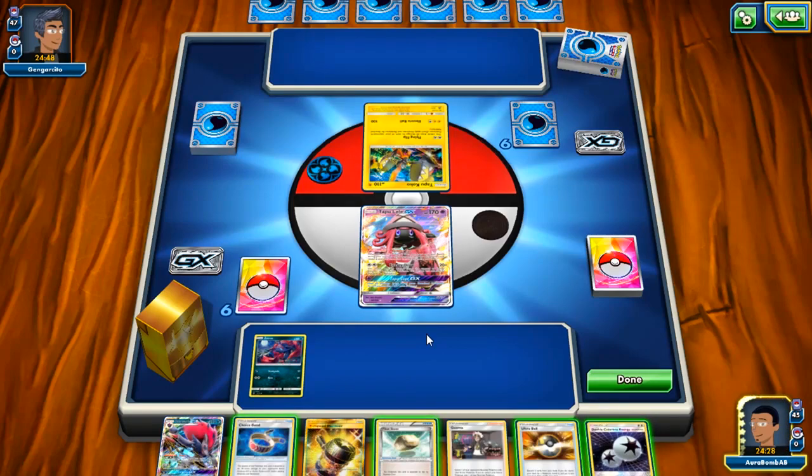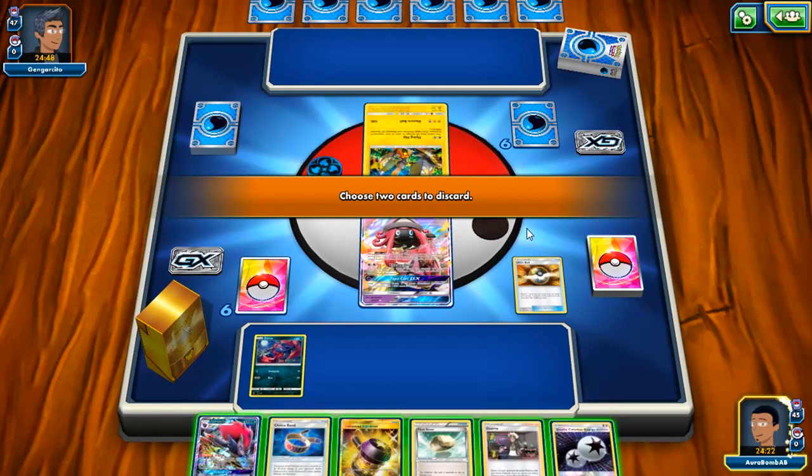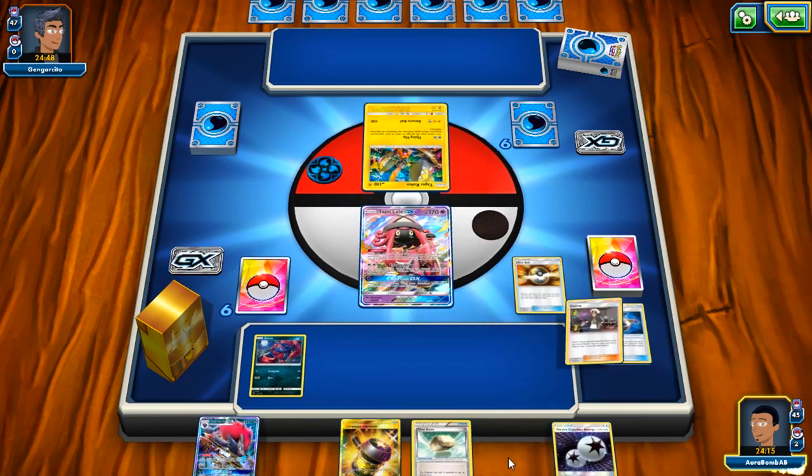The Potown variant is really good in the mirror. I don't like the Potown variant against Gardevoir just because there's a lot of healing Gardevoir right now with the anti and stuff, which is super annoying to deal with. I'm glad I have an early game Zoroark — early game Zoroark is super good. Do I want to Brigette? I think I will. What do I drop? I'd rather keep Float Stone over Choice Band, so we'll go ahead and hopefully Brigette into Lele.